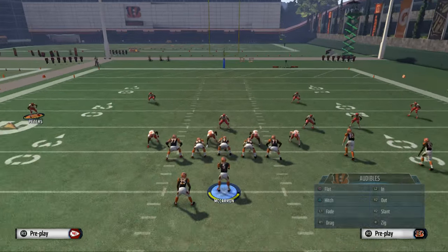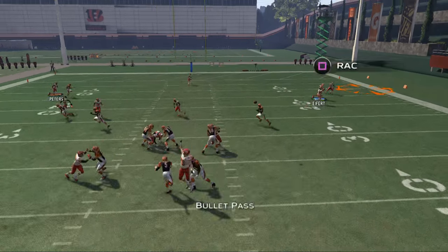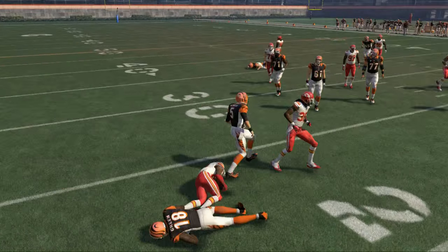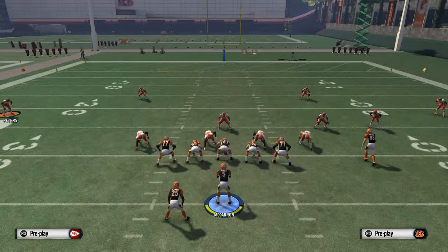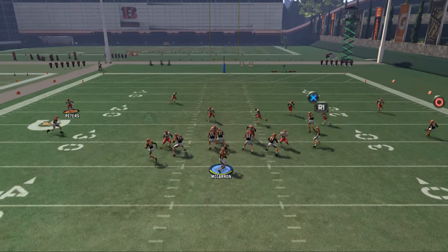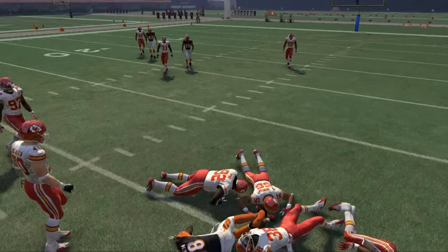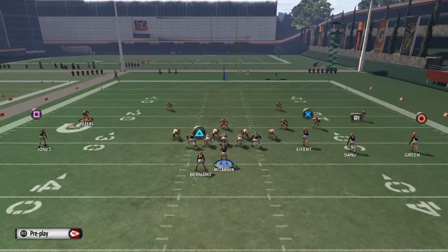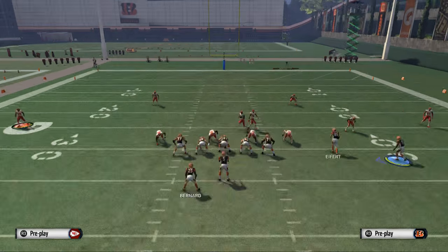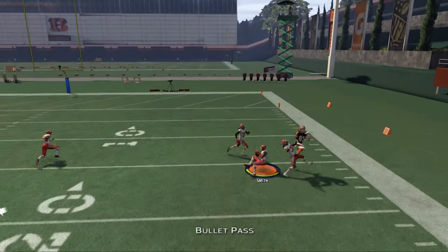One important thing to mention is the potential to use the possession catch — never hesitate to use it. But don't ever force this route; it's really a last resort. The first two reads are normally going to be open. If they're not open, what you're going to see is the corner stretching the flat, which lets you hit AJ Green coming underneath. The key situations where you'll hit the route to Tyler Eifert are when they're running a cover two defense — just thread the needle over there.